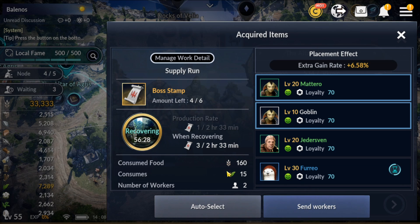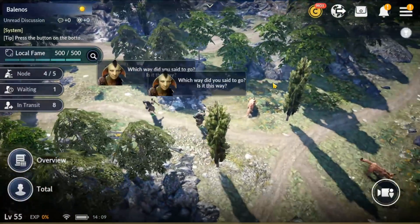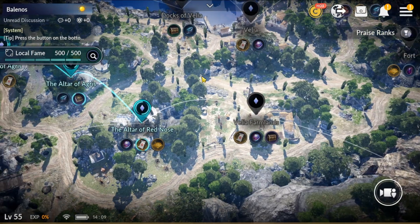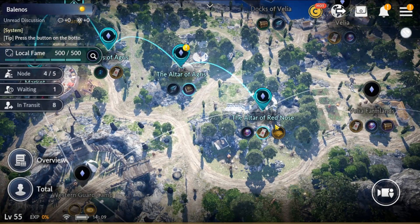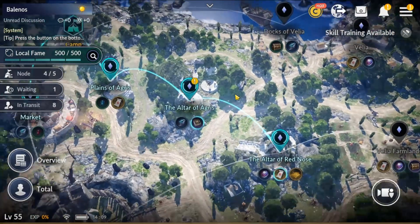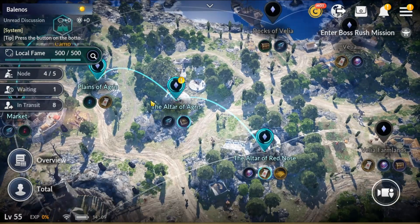We're going to look down here — it's going to consume these resources and this food, and it's going to take two workers. So let's send both workers away. That node is now being controlled and you're currently sending to obtain your boss rush tokens. Don't worry if you're not controlling five nodes — you only need to control the nodes you really want to collect items from. Your fame will not go down if you're controlling four nodes instead of five.